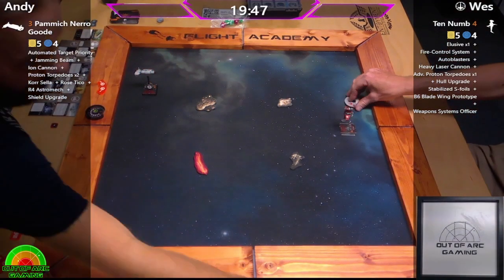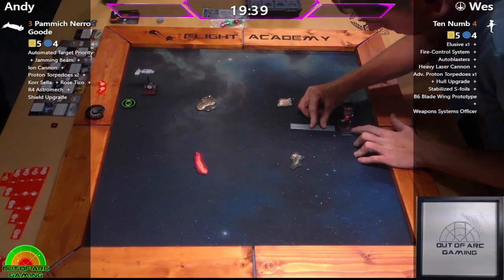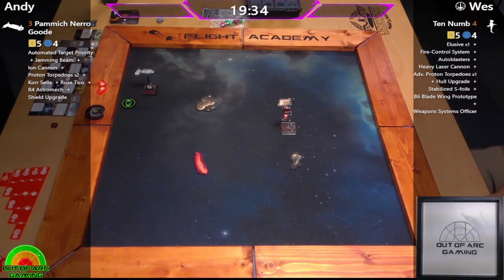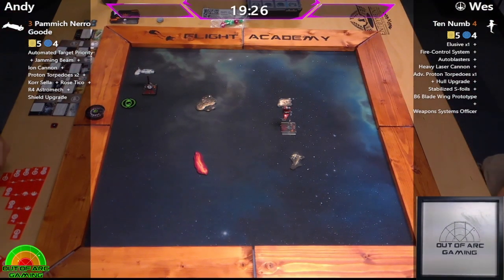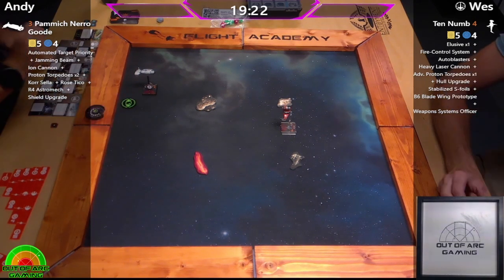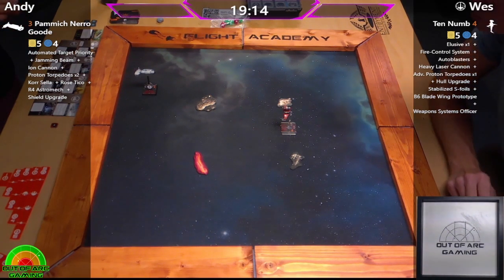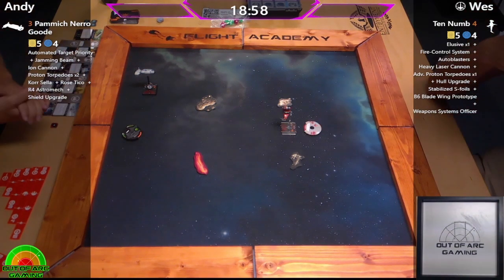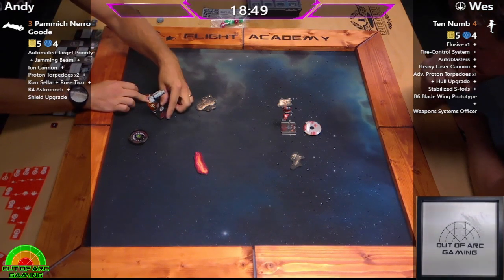On the left we have Andy, running the Resistance Transport with Pamic Nero — probably the longest name in the game — with Automated Target Priority, Jamming Beam, Ion Cannon, Proton Torpedoes, Corsella, because it's Resistance, why not, Rose Tyco, R4, Asimac, and the Shield Upgrade. Then the ship that brought the kitchen sink: Wes flying Ten Numb with Elusive, Fire Control System, Auto Blasters, Heavy Laser Cannon, Advanced Proton Torpedoes, Hull Upgrade, the B6 Blade Wing Prototype standardized version, and the Weapon System Officer, and of course the S-Foils.